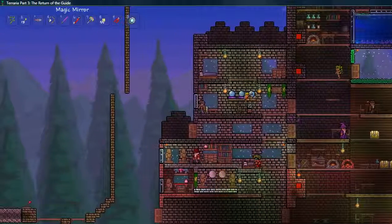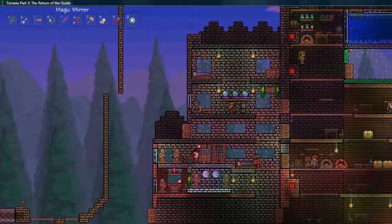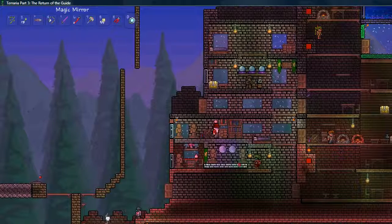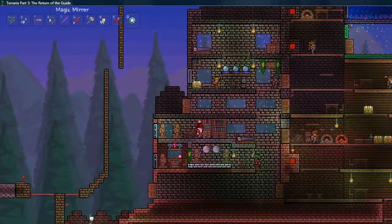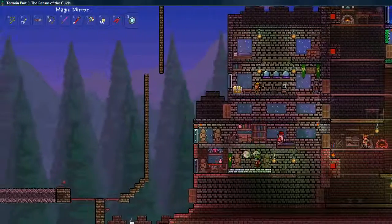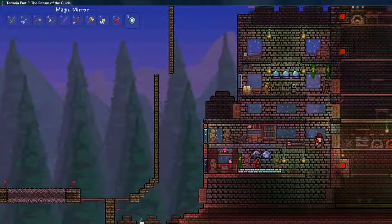Here we have the clothier. I haven't set up any of the mannequins yet, but I'll be doing that soon. He's got his dresser and stuff. And then here's a catwalk for him where he can put his stuff on show. There's a little chair to watch the shows. And I even made a little vanity mirror here, which turned out pretty well I think.